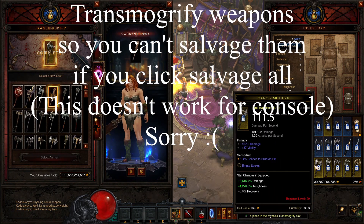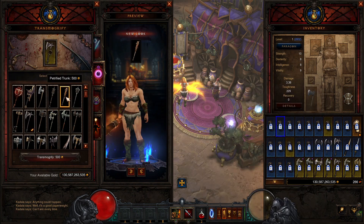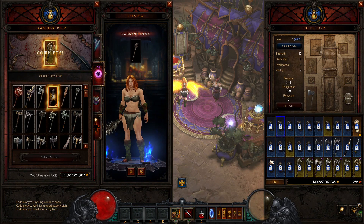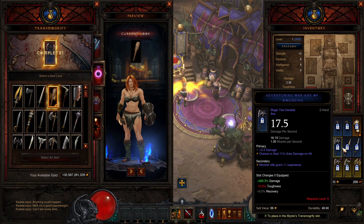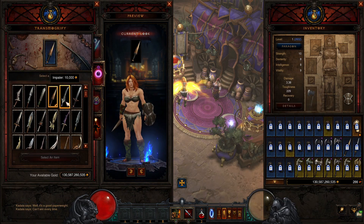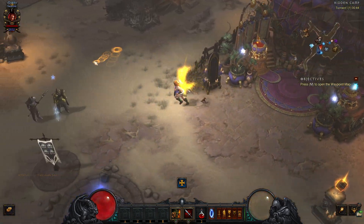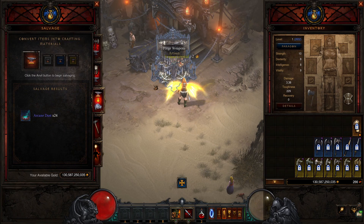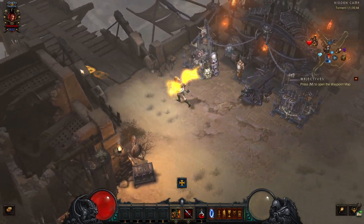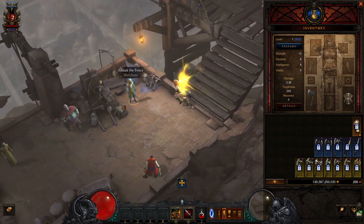You can transmogrify your weapons. This is going to make it so that if you click 'salvage all' they're not going to disappear. The unfortunate part is that for console players this does not work — if you salvage all on console you will still delete everything, which would be very unfortunate in a season. So please be aware of that: for console players it does not work.